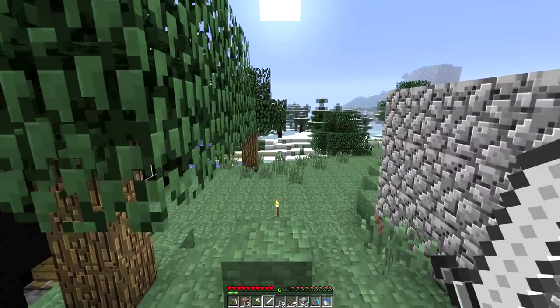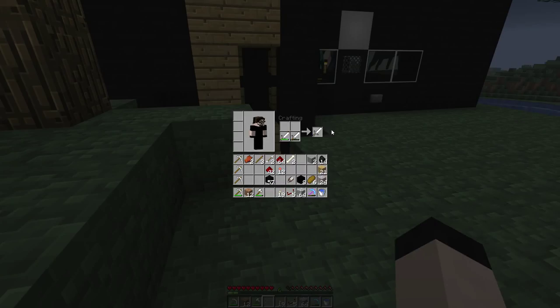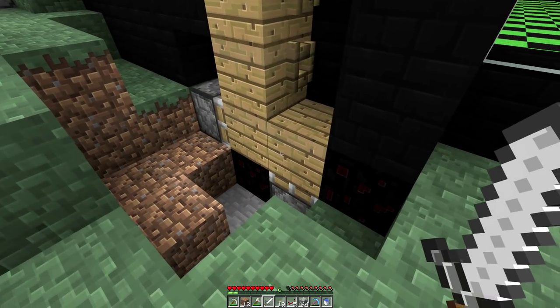My sword didn't quite take the durability loss there that I was expecting. But the other one's broken enough - I'm going to show you what I was talking about. You take a damaged sword, place it with another damaged sword, and the durability will actually get put together. It won't always create a perfectly repaired iron sword.